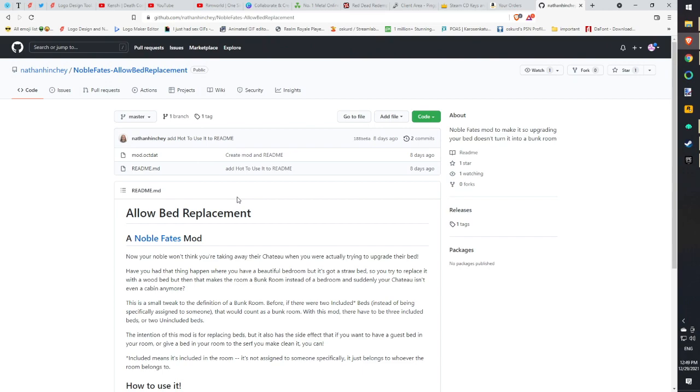A side effect of this mod is that, for example, if you want to give a good room for your visitors, you can do it. You can just place an extra bed in your rooms — every single room that you have can have an extra bed. Visitors will like you more, and who knows, maybe they want to join your kingdom. They don't have to sleep outside on the ground; you can be a good host.